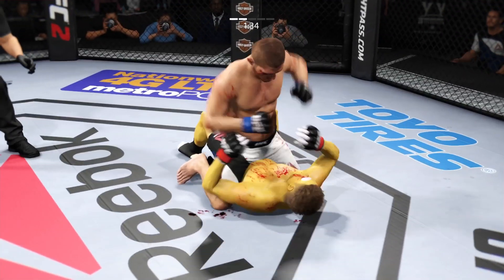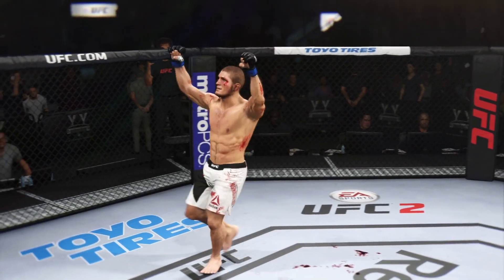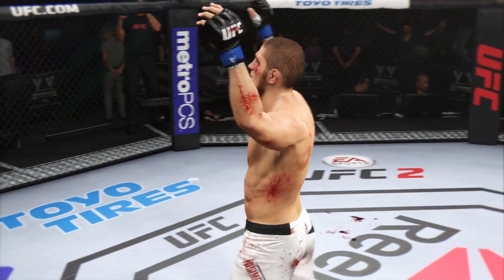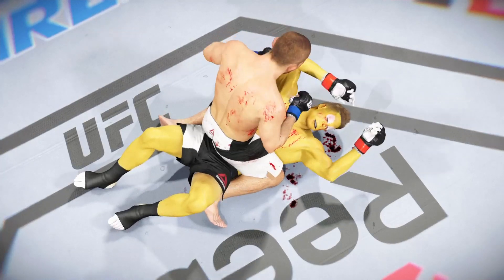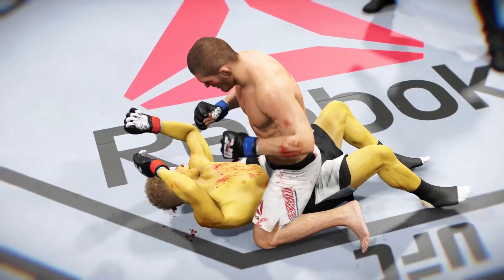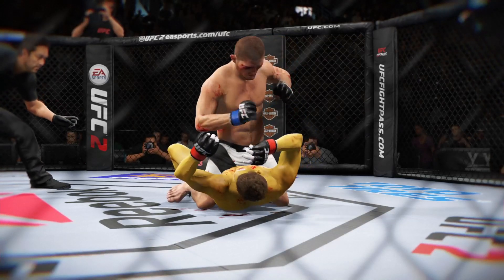These fighters need to engage or the ref's going to stand them up. And that's it — TKO! It was a vicious TKO from ground and pound strikes. Here's the fight replay — let's take one more look at the end of the fight. This is a vicious series of ground and pound strikes that lead up to the TKO. We can see it from a different angle — some big shots getting through. Vicious ground and pound combination that leads to the TKO, and here we see it from another angle.